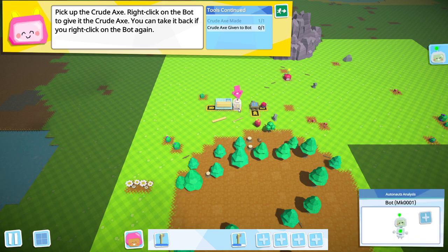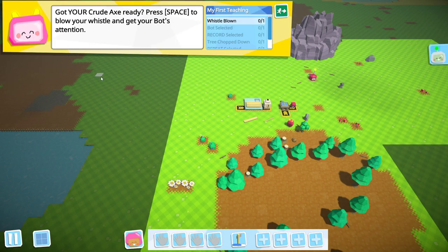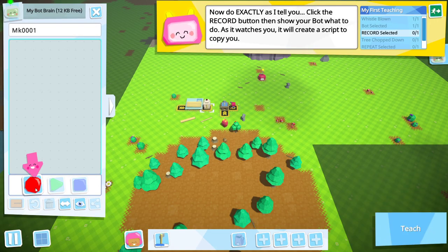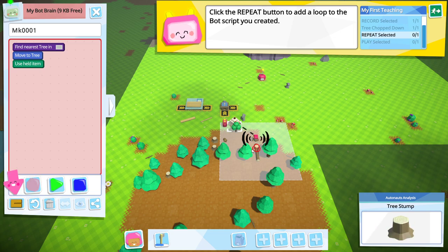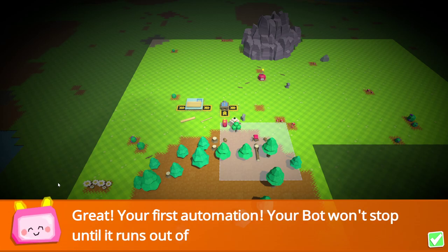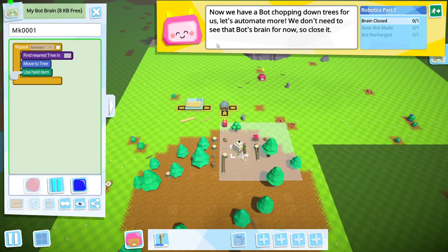Pick up the crude axe and throw it to the bot — ready to roll. Follow my instructions exactly. Press space, left click the bot — it has an empty brain. Let's record. How to chop down a tree? I'll show you — just like this. Then we'll create a loop and press play. Great — your first automation! Your bot won't stop working until it runs out of power, breaks its tool, or has no more targets in the search area. The white circle is the search area — look at it go! Now we have a bot chopping down trees for us. Let's automate more.